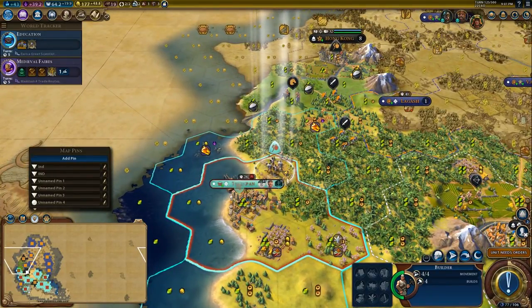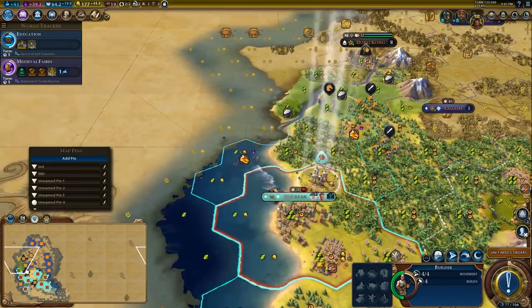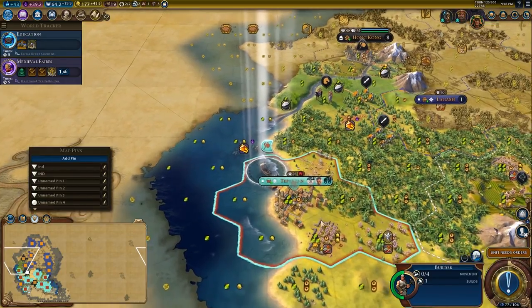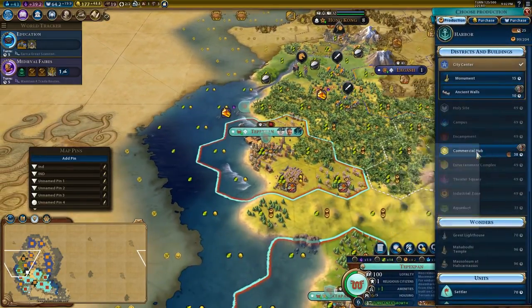And that's alongside the other benefits you can get from trade routes from policy cards. So I actually want to get this harbour done as fast as possible, so we're going to chop and build it.